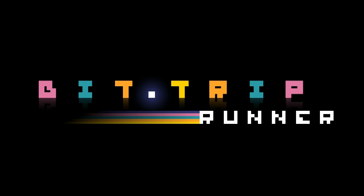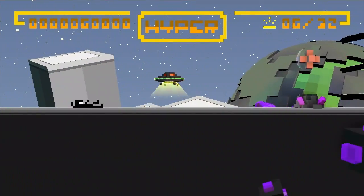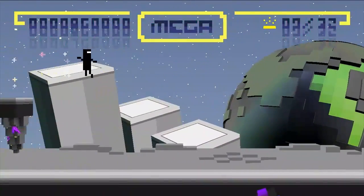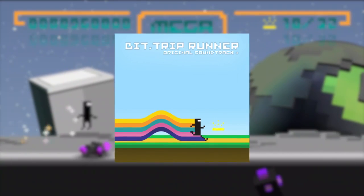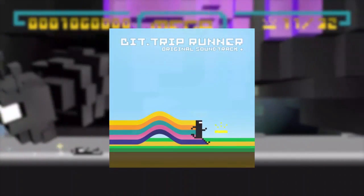The original BitTrip Runner released on May 17th in North America and was a 2.5D side-scrolling rhythm platformer. Matching the retro visuals, the game had a fantastic chiptune soundtrack featuring the greats of the chiptune world, such as Anamanaguchi.